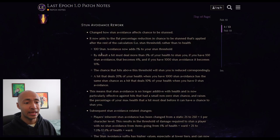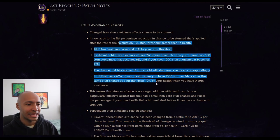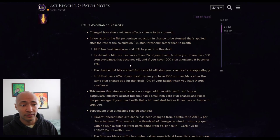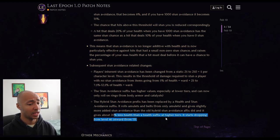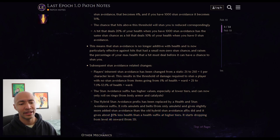Stun avoidance rework - your base stun avoidance scales up with you over time, and they changed how it scales and how useful stun avoidance as a stat is now. They also added a new source of health with the hybrid health and stun avoidance affix. A top tier amulet for tanking is probably going to have flat health and hybrid health stun avoidance suffixes - it gives a lot of health, about 20% less than a pure health suffix at higher tier values, but that's totally fine.